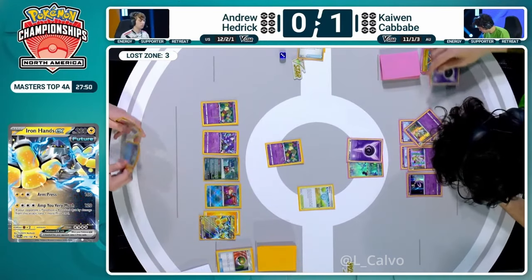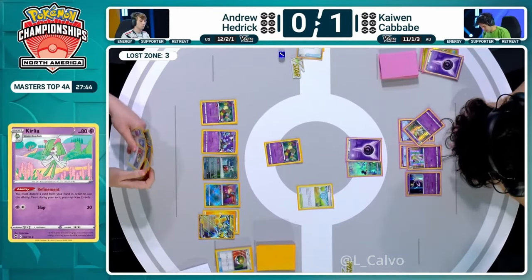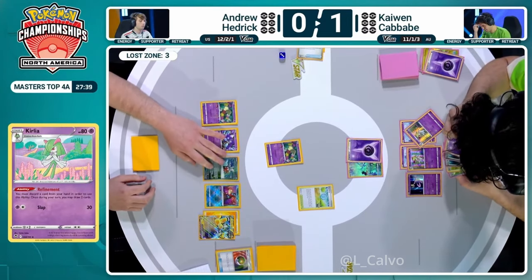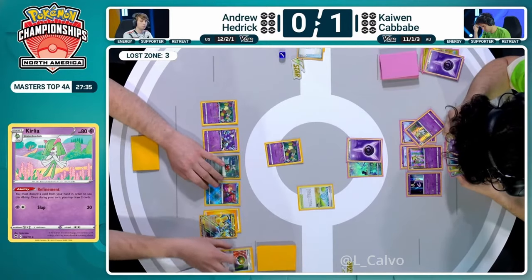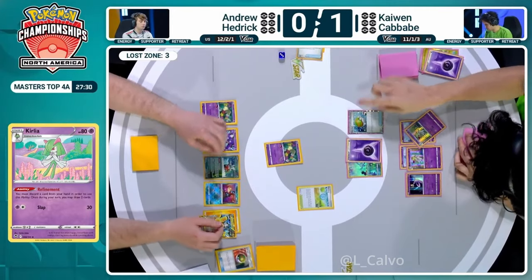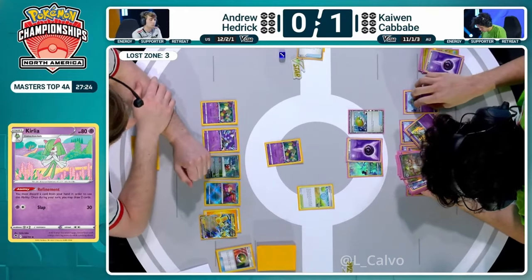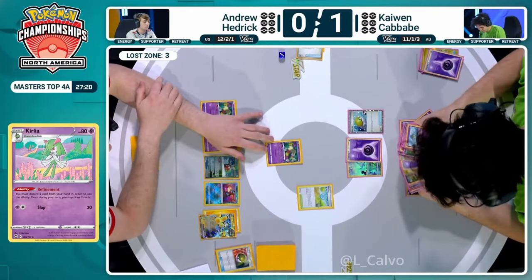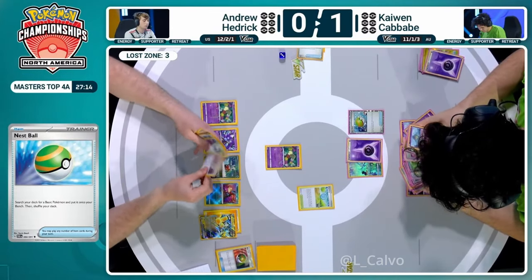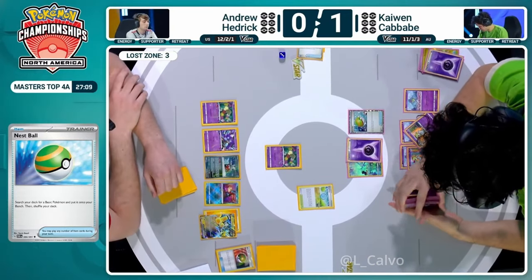Interesting decision by Hedrick, just playing it cool. Andrew Hedrick has played a lot of this deck - I trust the decisions here. Kaiwen Cavave on this turn discarded a psychic energy for refinement, drawing into a couple more cards, debating some difficult decisions but going with a Nest Ball back into the deck. Probably to establish another Ralts - there's no more Technical Machine Evolution available. He knows two darkness energies are prized so getting Monkey Dory here would not be very useful. You could mind bend but can't really use Adrenaline Brain Power just yet.